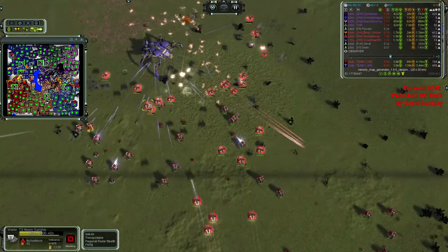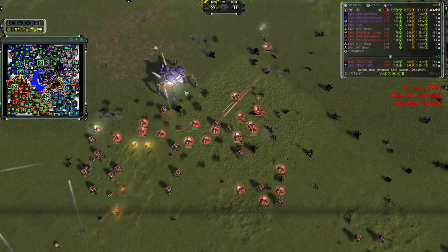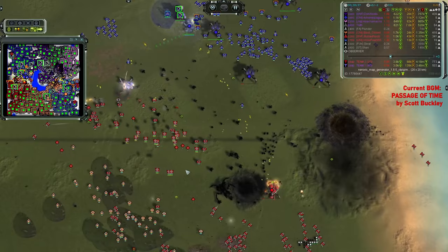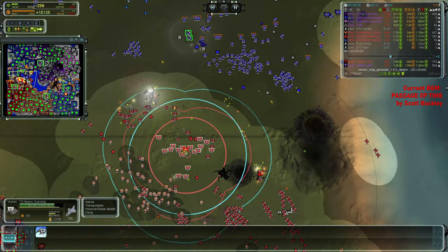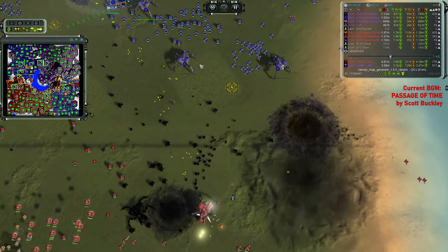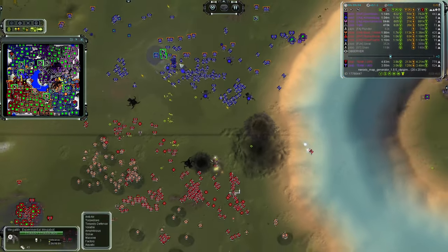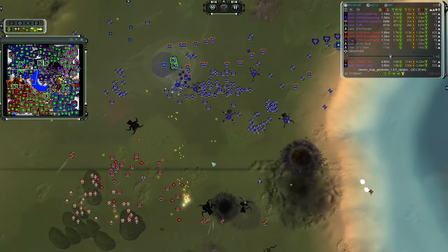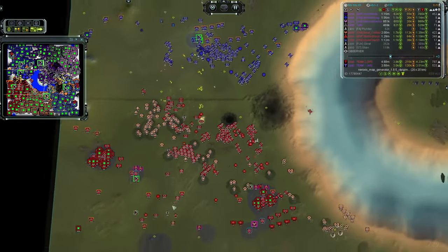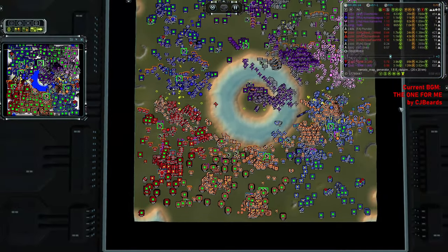However the problem is, there is also a whole bunch of Wailer gunships here. Bullied Noob seems to have switched from producing fighters to producing Wailer gunships, and now they are focusing those Megaliths quite handily. There are less than 20 gunships here but they did the job — they destroyed one Megalith and could easily destroy these two as well. So he has four Megaliths and a Fatboy versus zero Megaliths on the enemy's side. Very interesting developments indeed.